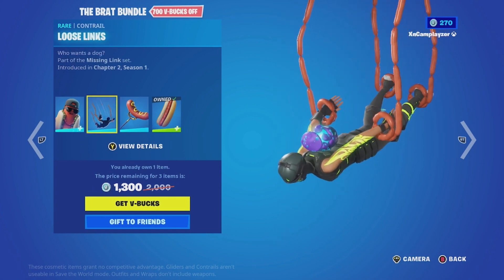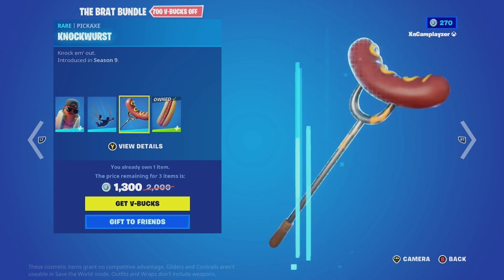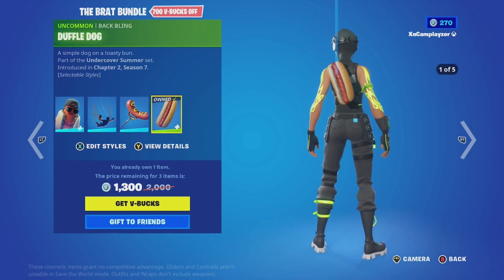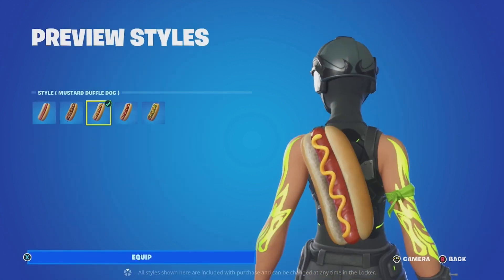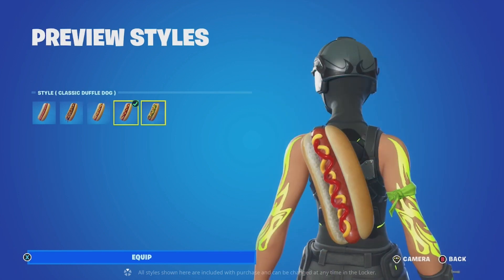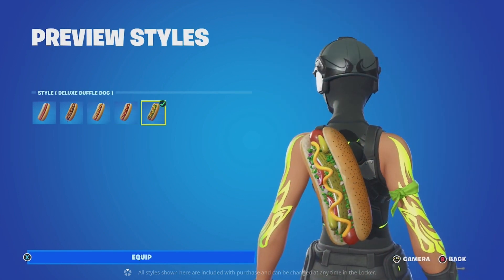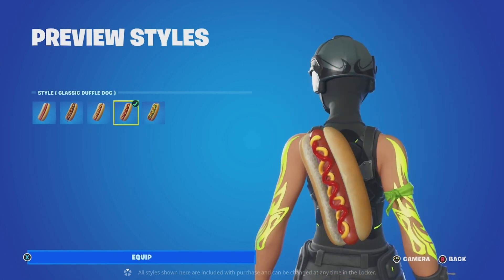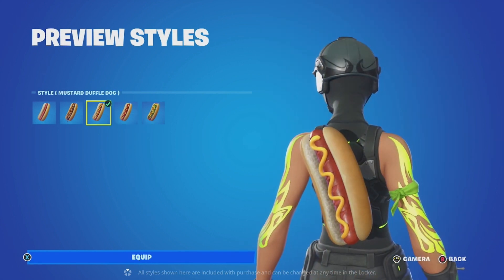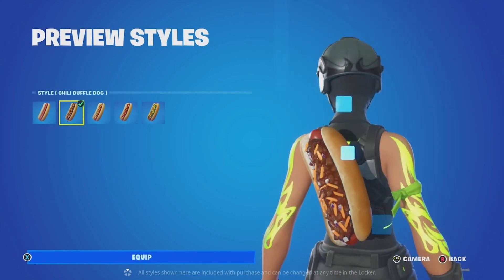Then we have the Loose Links, Knockwurst, and the Duffel Dog. They need to do something like this where you have all of the styles — like if you want Deluxe Duffel Dog, Classic Duffel Dog, Mustard Duffel Dog, and Chili.